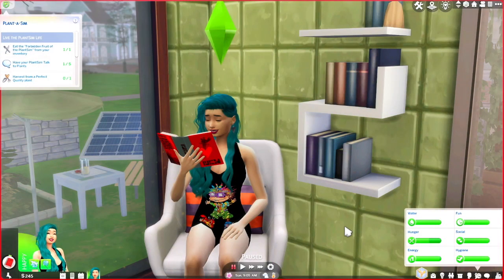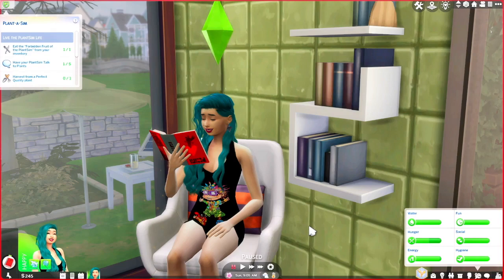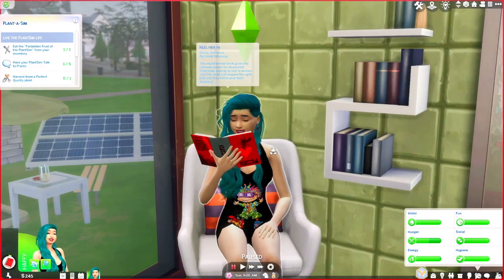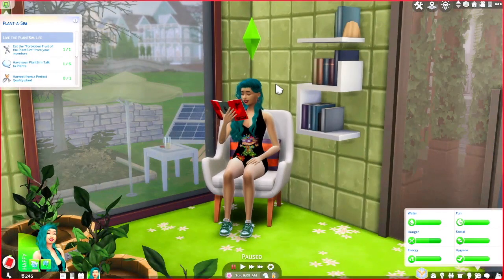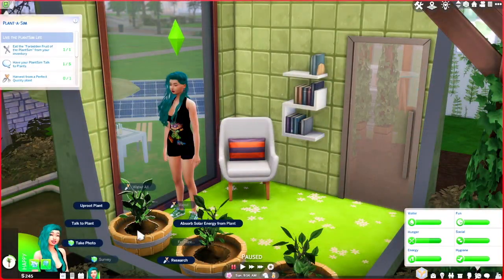Hey guys, welcome back to the channel! Here we have part two of the Plant Sim scenario. I did look up a mod that allowed me to give her her skin and her hair back to what we created in her Create-a-Sim. If you guys want to check that out, you can go ahead after this video. I hope you guys enjoy - okay, let's go ahead and continue taking care of our planty.